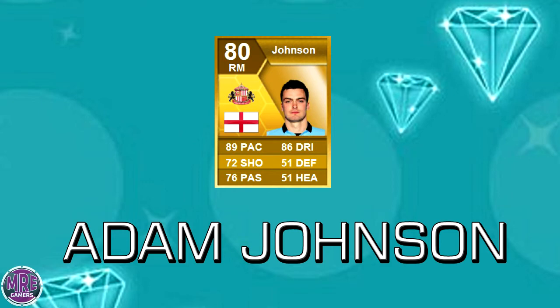What up guys, this is the Jackpot Gem player review. This episode is on Adam Johnson. He's obviously a gold 80, and some of these stats on the card: he's got 89 pace, 72 shooting, 76 passing, 86 dribbling, 51 defending, and 51 heading. The 89 pace is fantastic, the 72 shooting is pretty decent as well for right mid, and the 76 passing is pretty top-notch.